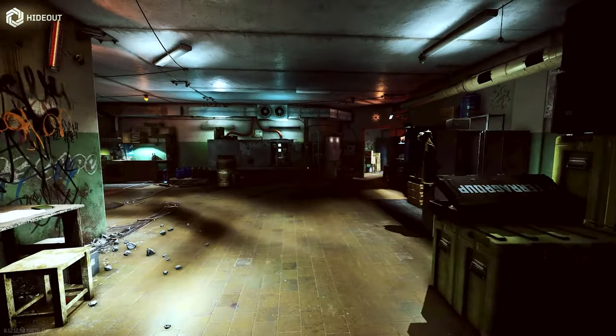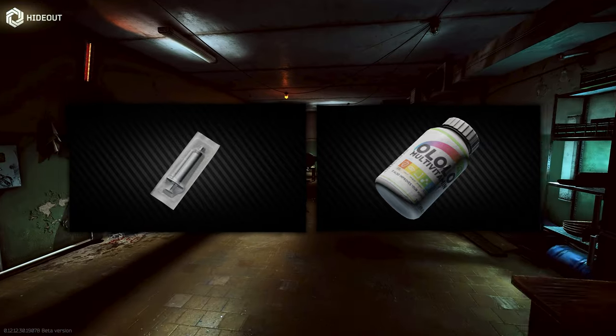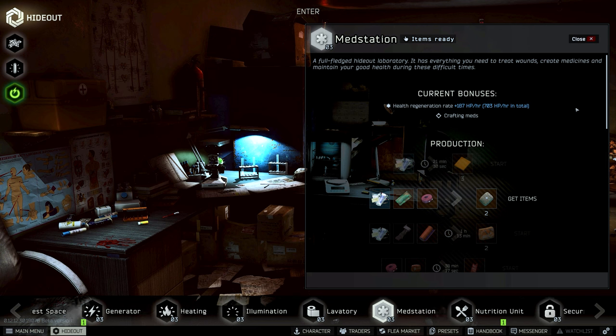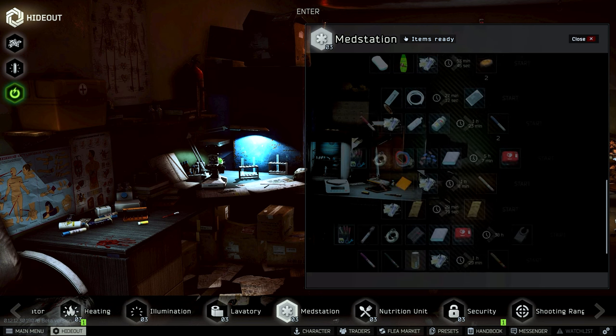An example would be finding a syringe or multivitamins. Both of these can be difficult to find when starting out, but are necessary to construct Med Station Level 1. Knowing that you need these and items like them ahead of time can be crucial to your process of determining what items to pick up during your raids.